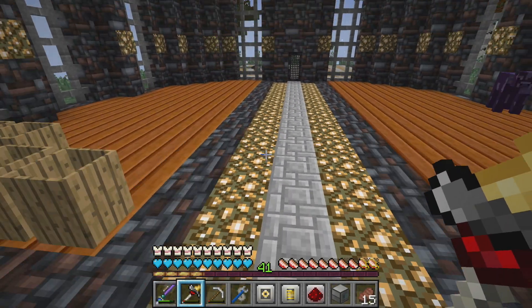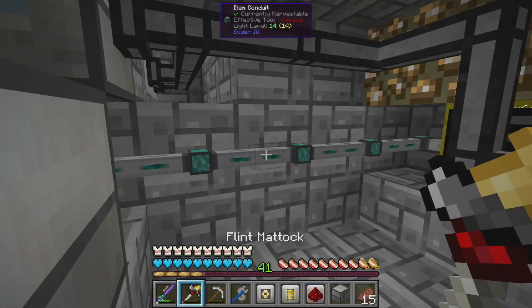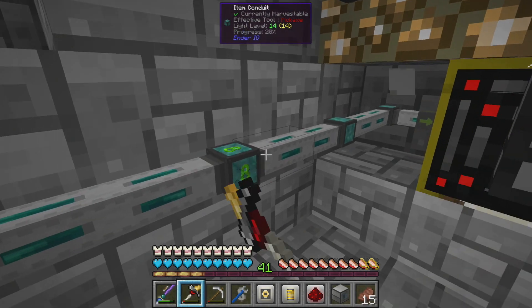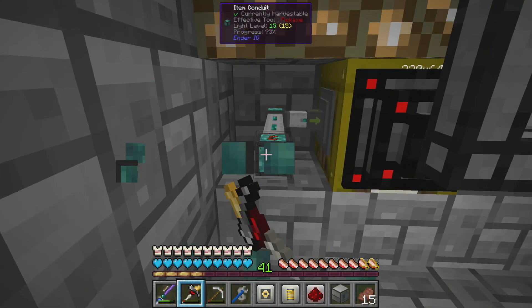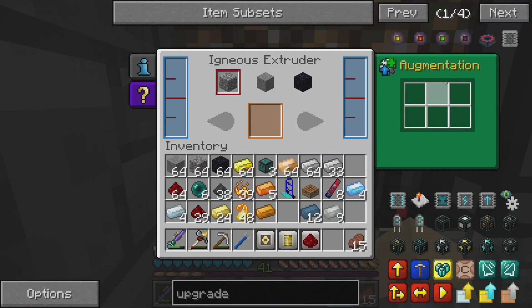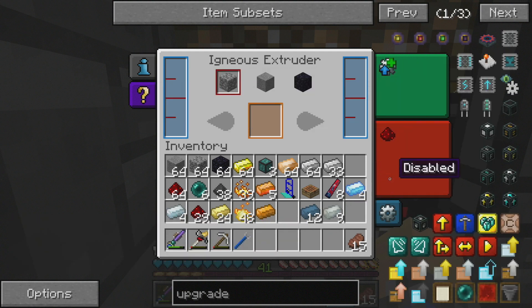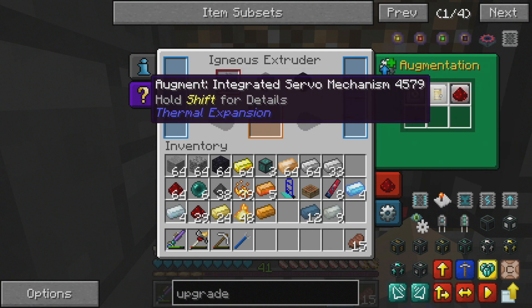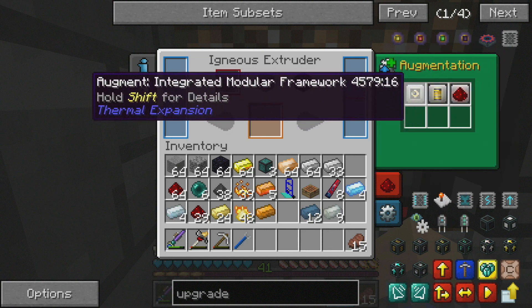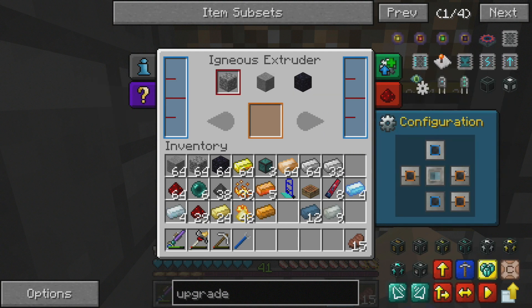We surround this thing with silver. My brain is broken from this whole process, but there we go. We finally got the machine we wanted. We can get rid of all this nonsensical networking with all these cables — we're just going to plop this guy down right next to this because it's all unnecessary now. Over here we've got room for all these different augments. We'll go ahead and put in the augments we already had.